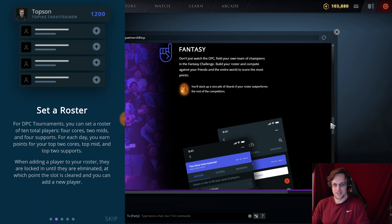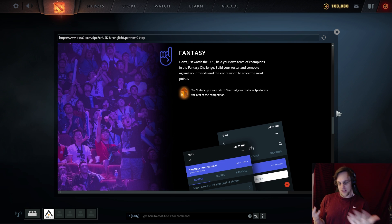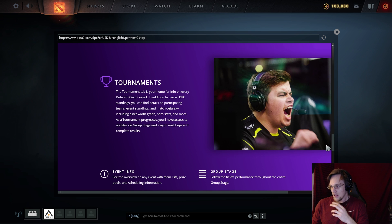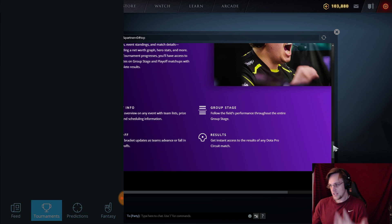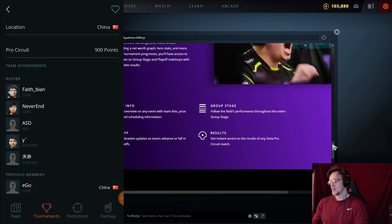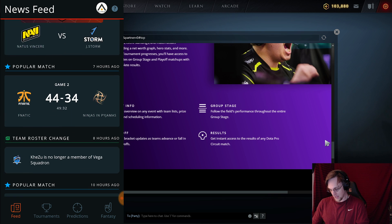There's also a leaderboard showing the best fantasy players globally and among your friends, which adds extra value to watching tournaments. The tournament tab is your home for info on every DPC event — overall DPC standings, team details, event standings, and match details including a net worth graph, hero stats, and more. As the tournament progresses you get group stage and playoff matchups with complete results, event overview, prize pool, scheduling, and results from previous DPC tournaments.